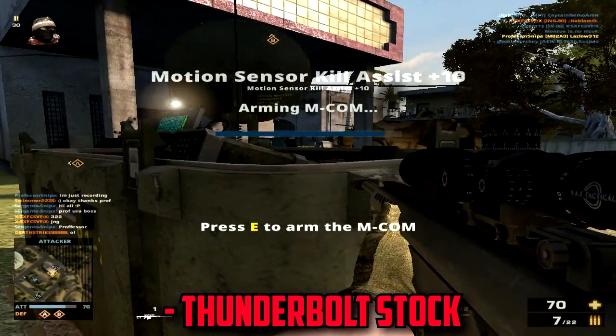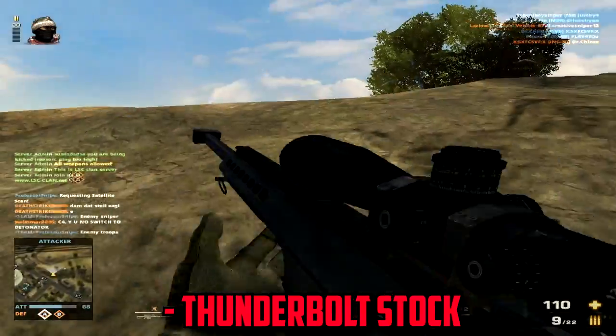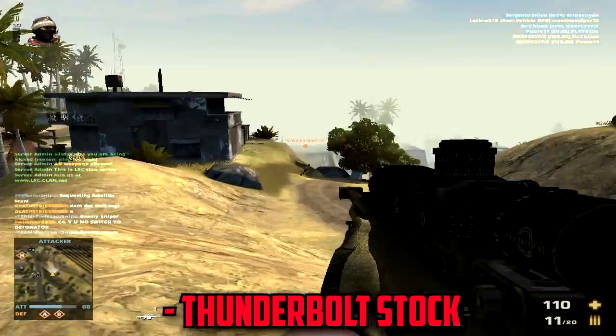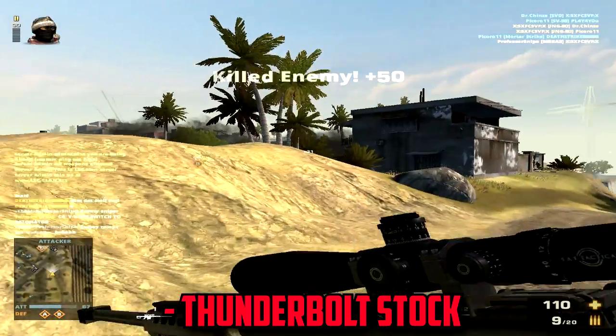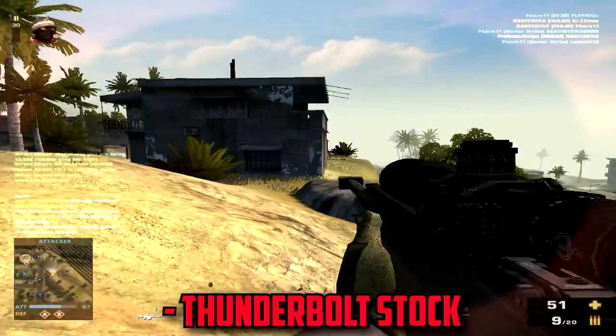The Thunderbolt Stock reduces recoil. This helps out the M82A3 because it will not kick as much, meaning that your scope will not jump up too high when firing. This helps to give more time to get back on the target and line up your shot for the next kill.